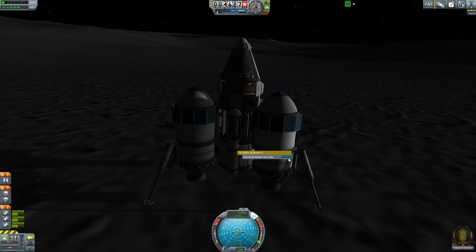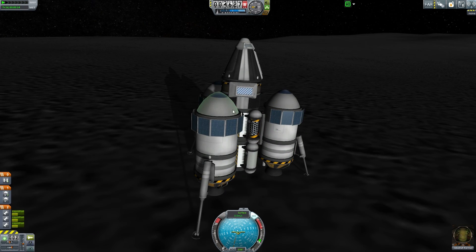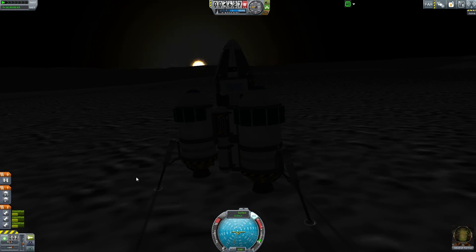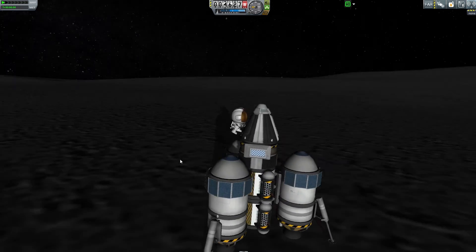Let's do the other science bay — materials bay, I keep calling it a science bay, I apologize. We'll do two of these. I think one has diminishing returns but that's fine. Then we will get out and plant our flag. I'm going to quick save here as well. Looks like we have just one of those left — perfect. EVA time.